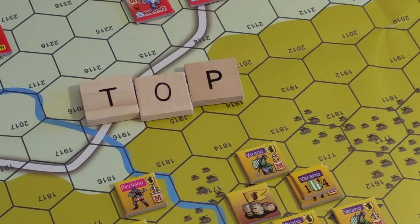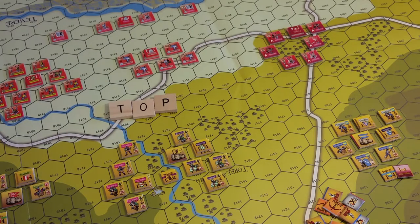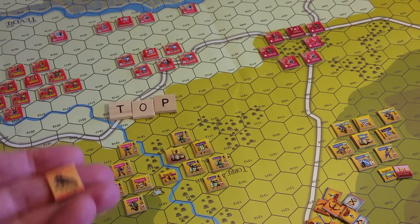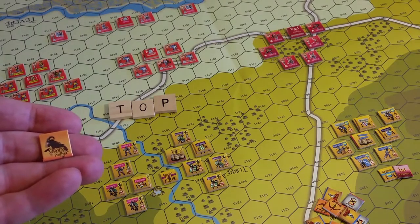We have two squadrons under Baglioni. For individual orders: choose the target unit, declare the type of order, subtract the relevant order point amount. I already know we're not going to come close to using all the order points, so I'm not going to show that on video, but I will count down on the order track to the side of the map.